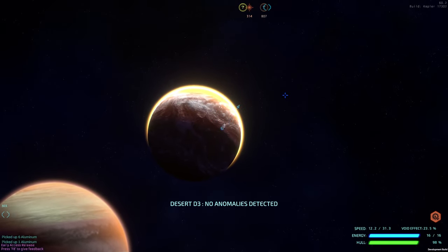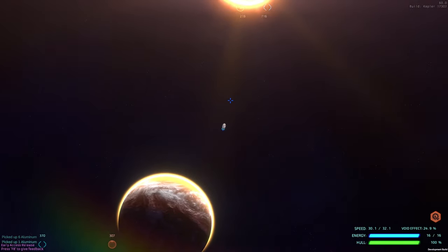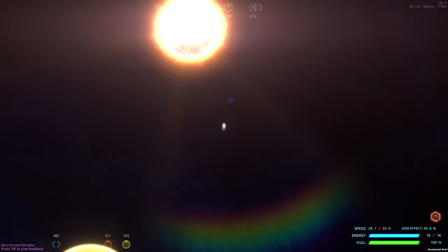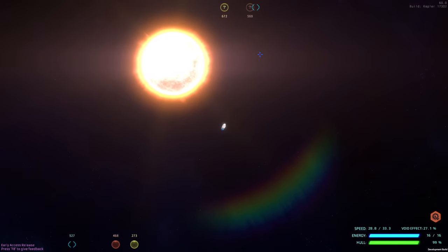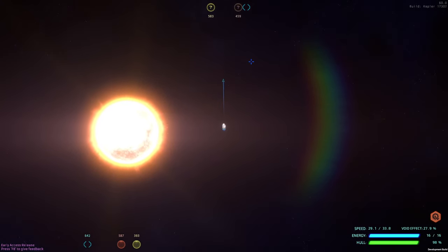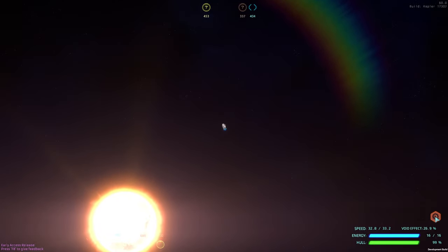What we're trying to do is find the Red Raiders' base. I know where it is, but we'll do the normal route. We're gonna get a little too close to the sun there — just a little bit of fire, it'll be all right. We opened that miracle worker thing last time.